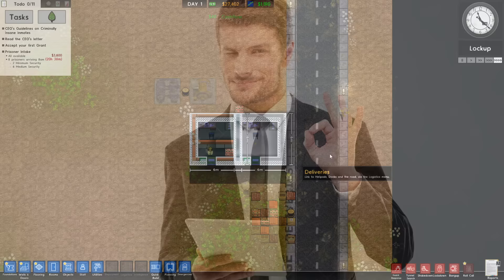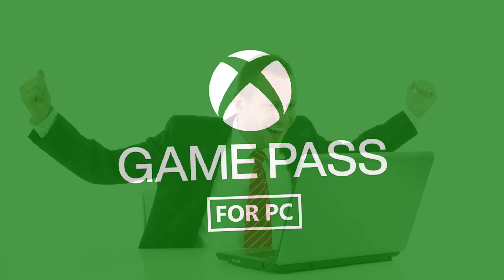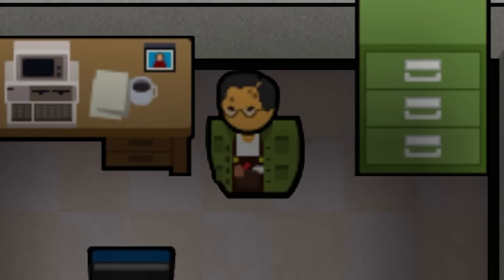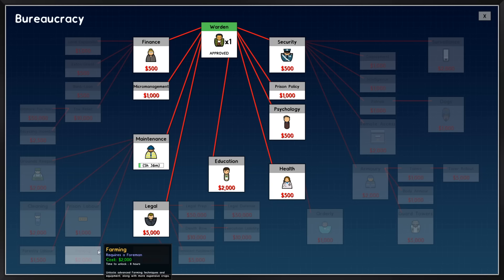By the way, if you're inspired to destroy your own computer using the medium of corn, this game is actually having a free weekend on Steam at the moment. Equally, you can pick it up on the majestic Xbox Game Pass. What we're going to do to get started is hire the lovely botanist. He doubles the export price of all prison-grown produce, which is just insane. More importantly, he's here to research for us, so he's going to be researching maintenance so that our lovely maintenance foreman can research farming.